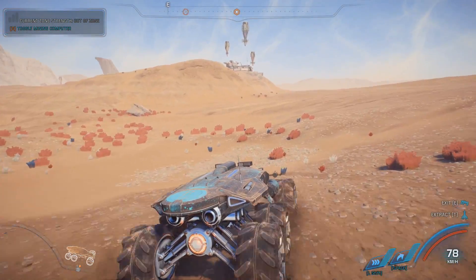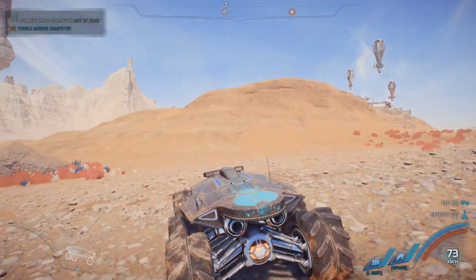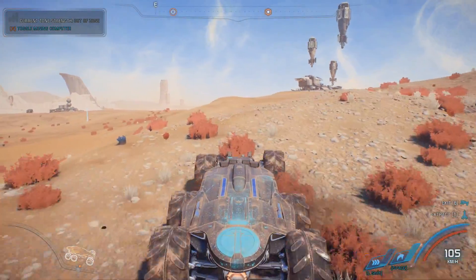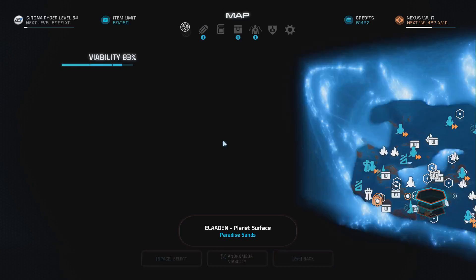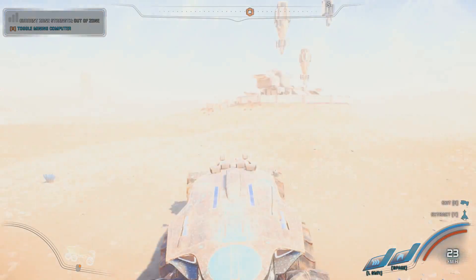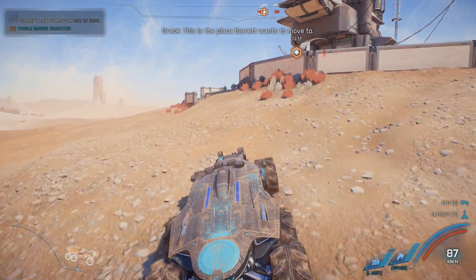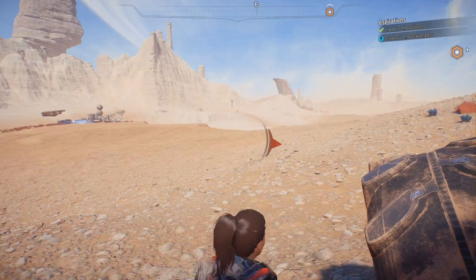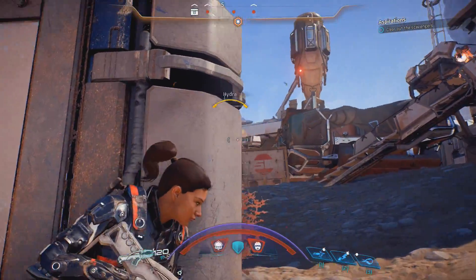I just want to finish a few pieces of unfinished business down here. I'm guessing this is the outpost - yep, it's the outpost. Let's see what's going on here. This is the place Barrett wants to move to. So basically he wants to move to a new place and we're supposed to kill the previous inhabitants. Makes perfect sense.